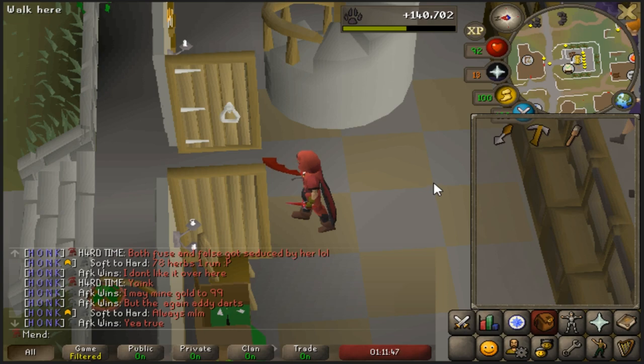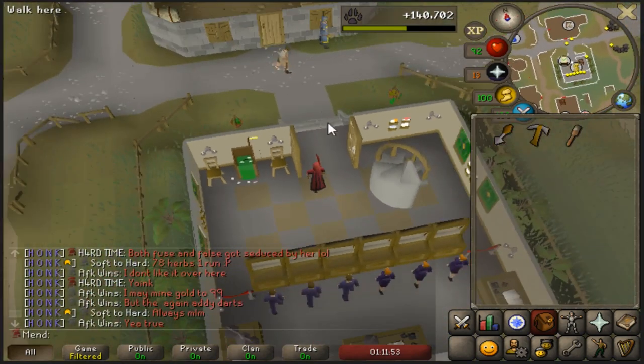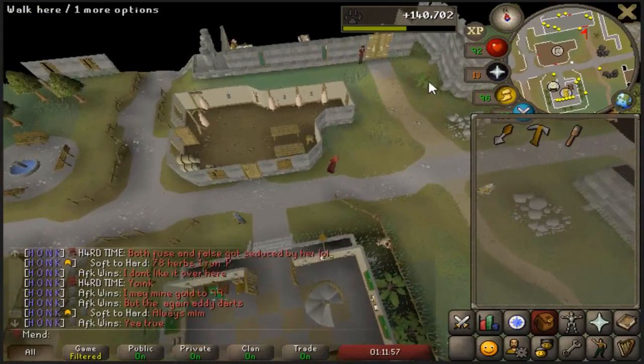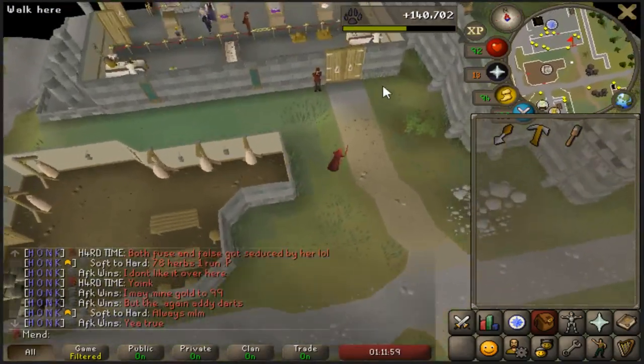You're also going to need to have completed the dig site quest. Once done, go to Varrock just north of the bank — there's the museum — and enter these two doors right here.